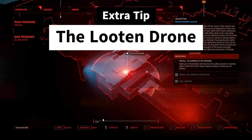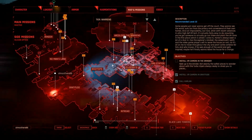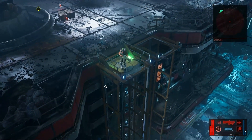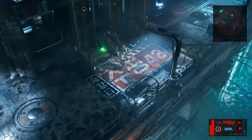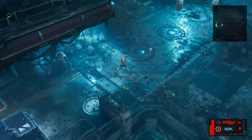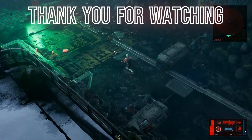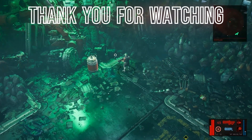Thank you for staying until the end of this video. Here is my extra tip number 11: the location of a free augment, the Lootin' Drone. The Lootin' Drone may seem like a small quality-of-life auto-looter, but it can be much more helpful than that. Health items that drop from enemies in long fights can be a lifesaver, but many times they are difficult to see and impossible to get to. The drone picks up every health item within a long range, healing you and winning difficult fights more often than you'd think. Plus, it's free, and you can get it a long time before you have access to any other augments in the game.